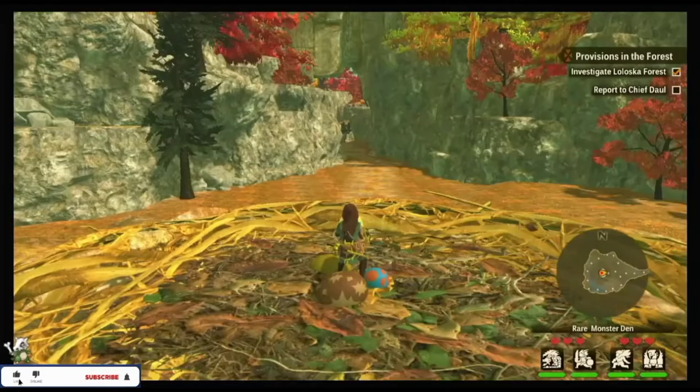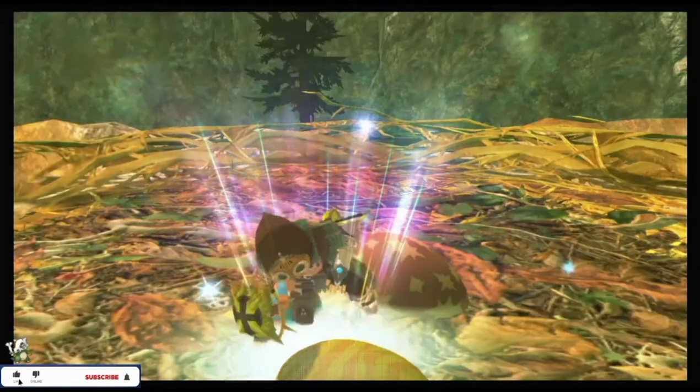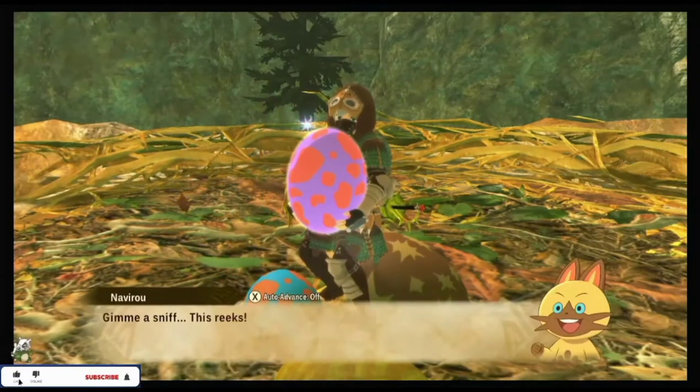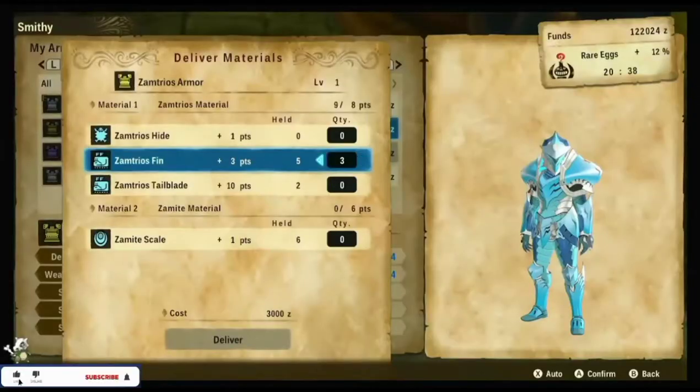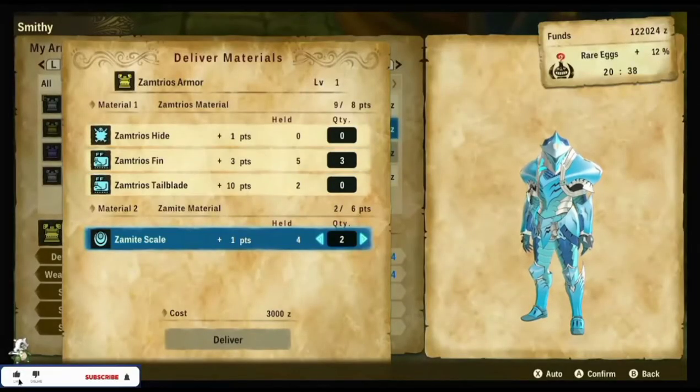Tip number one: get gold and rainbow eggs — they have better genes and stats for your monsters. Tip number two: fully upgrade your armor and weapons as soon as you unlock them.